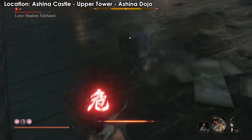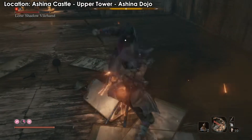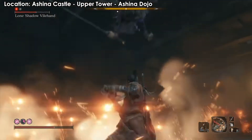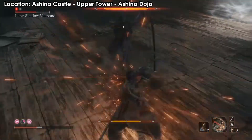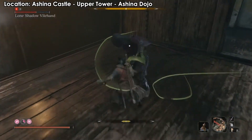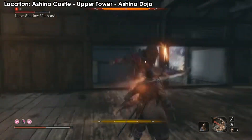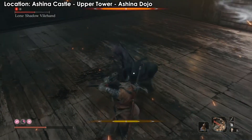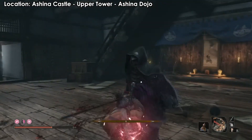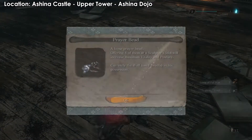You can use Fistful of Ash, Firecrackers, and Divine Confetti to make it easier, but it's not really worth it. The key thing is that when he's attacking, he won't follow you — he just goes straight ahead along his path. So just get behind him, block, and repeat. You're going to fight him a few times in this game — maybe around four times — so after a while you'll be used to all his moves.